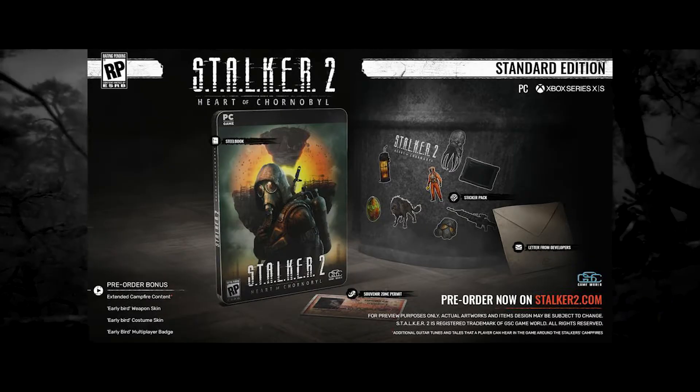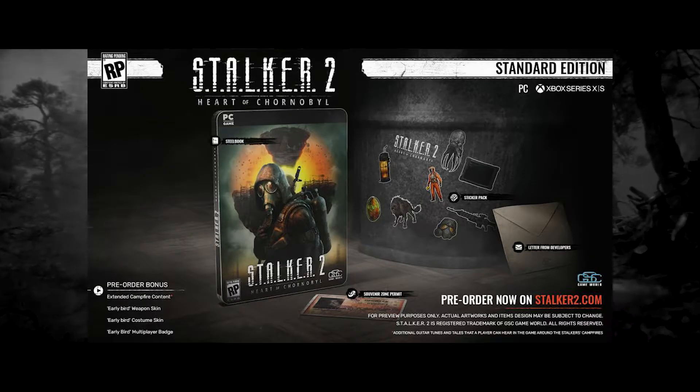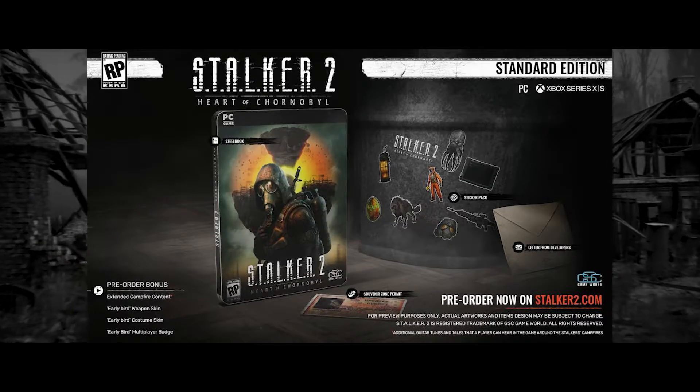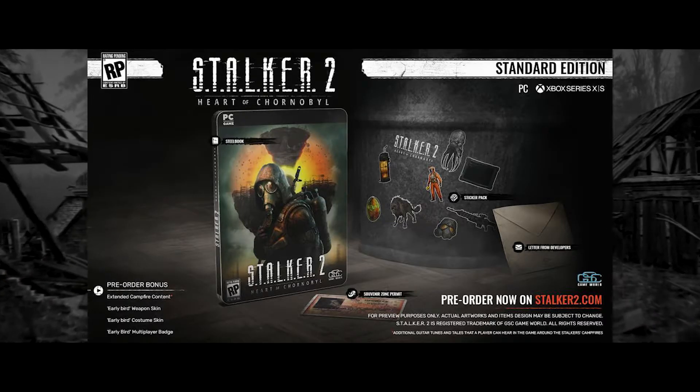It also includes a letter from the developers, a souvenir zone permit, and a sticker pack which includes stickers of mutants, NPCs, weapons, and more. The standard edition retails for $60 here in the United States.